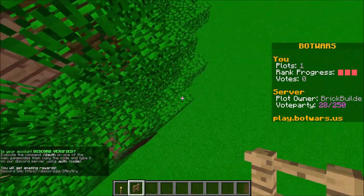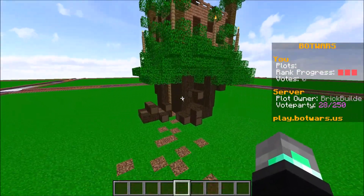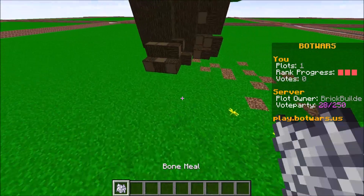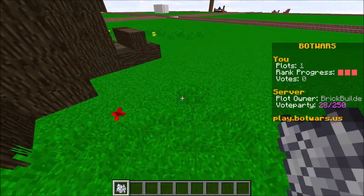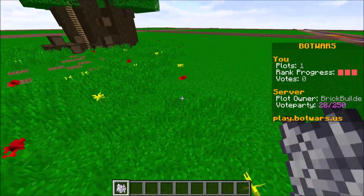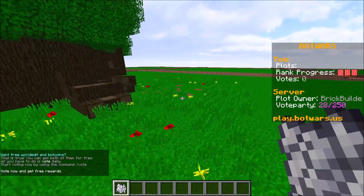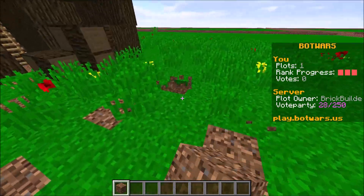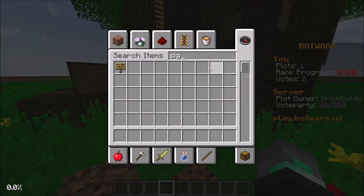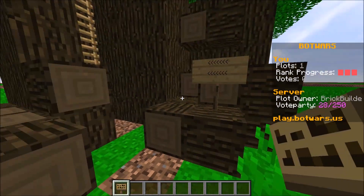We should get one more tiki torch in the front and boom, we got some lighting in there. Now let's take a little bit of bone meal and sprinkle it around the edges of the tree so we have some natural foliage, plants, and flowers around it. The path is starting to look a little lacking, so we'll add more coarse dirt there. Then we need to make a sign — 'Epic Tree House' all caps — there we go!